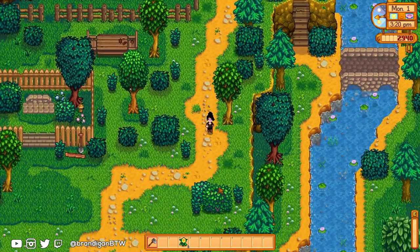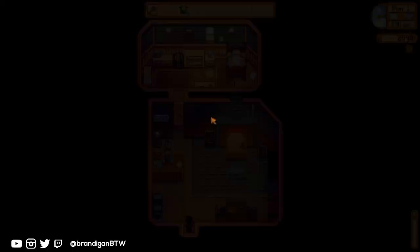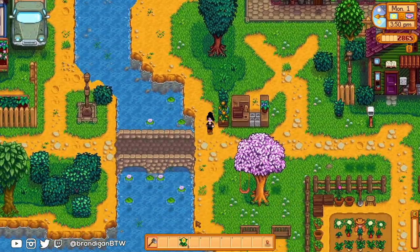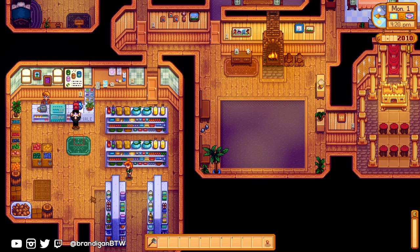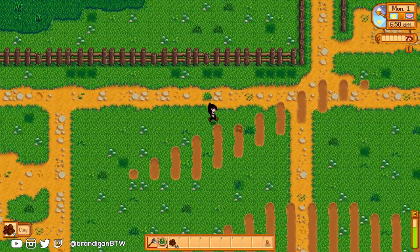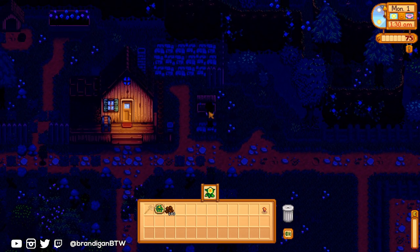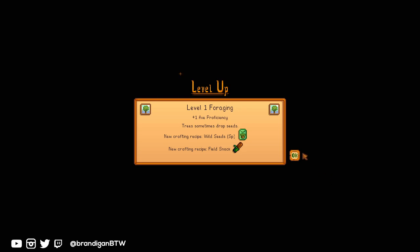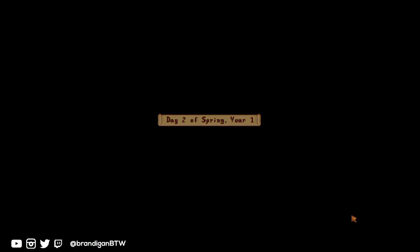That energy will allow me to continue my clay farming operation. There's no time for me to meet any NPCs today because I have a lot more clay farming to do. There's one NPC new to the expanded mod that I will need to meet this week — I won't completely spoil the day 4 surprise yet, but it drastically changes how we can best min-max in SVE versus the base game. My day 1 was rounded out with a new haul of over 200 clay, with 4300 gold in hand and already 6700 in total earnings.